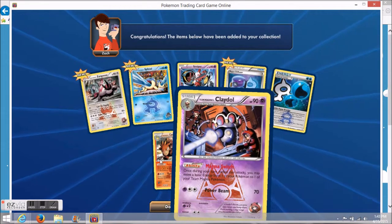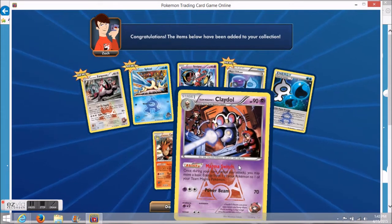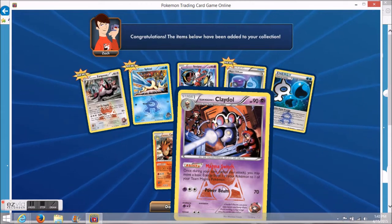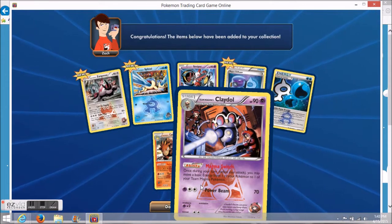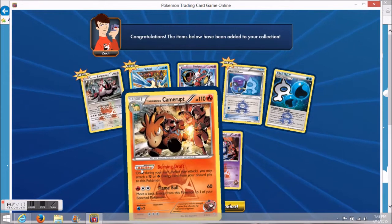Either way we doubled up. Apparently this is the reverse hollow, because you can see the shine right there below the card art. So Claydol reverse hollow, which is pretty awesome. So we doubled up on the Camera Up then — not sure why they switched it.